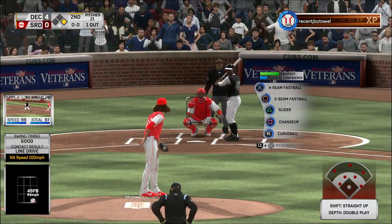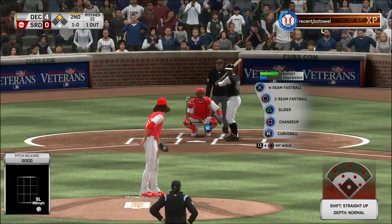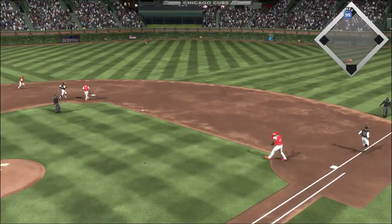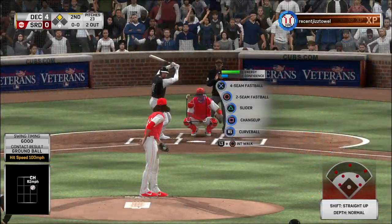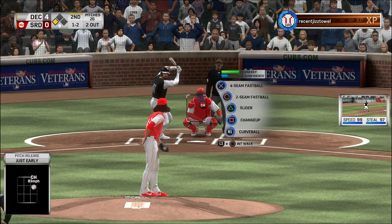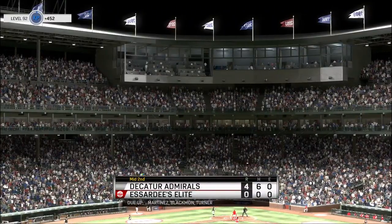A runner at first with one out. And in steps a man whose number 42 has been forever retired — Jackie Robinson. Pitch inside, and he's in there easily at second. Hard ground ball to third — Turner's got it, throw to first. Two gone. Here's the switch-hitting Victor Martinez. The curveball just hasn't been there this afternoon, and that's this guy's bread-and-butter pitch. That's not going to get him in there with the stolen base. Line drive to left — Blackman will get there and puts it away to retire the side.